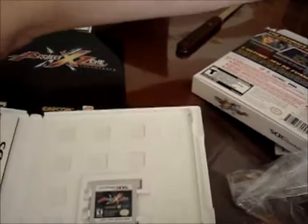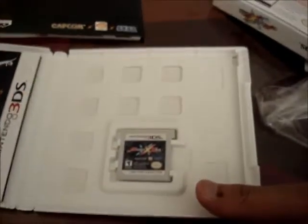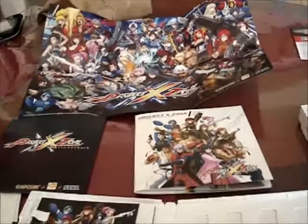Here we go — the manual. Is that the French or the English one? French, but it's nothing special. Anyway, let's move on — there's no point looking at the English one if it's the same. So yeah, there's the game disc, your soundtrack, your art book, your poster, and the box. That's it.